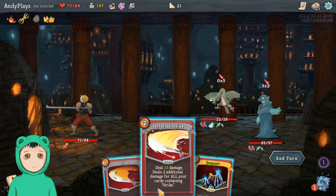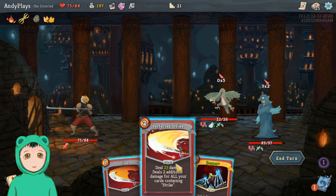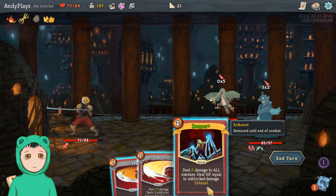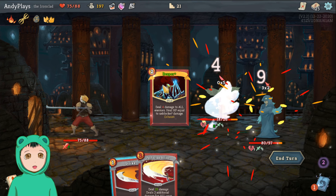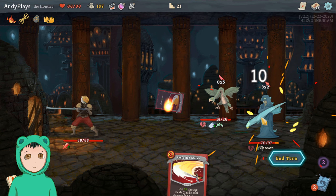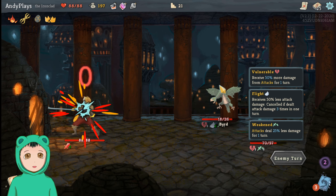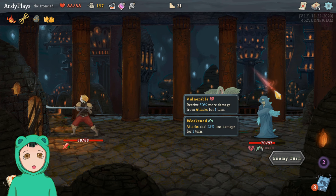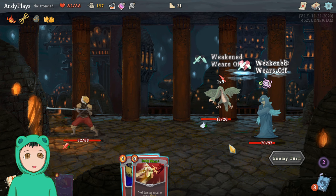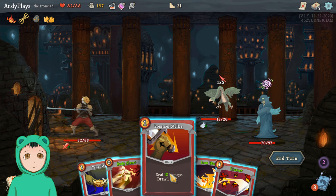Let's do Thunderclap to apply that vulnerable. We can't actually get rid of the bird right now, or we can try and heal ourselves — I think I'll do that. So we're at full health and we can strike on the Chosen. This will do zero times five, which is fine by me, but then we'll take six — but that should be fine.